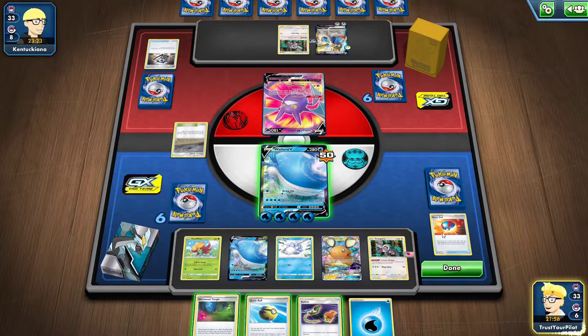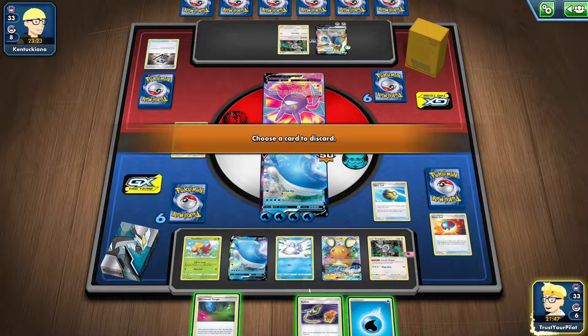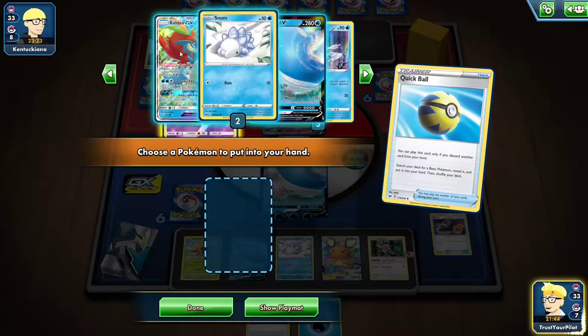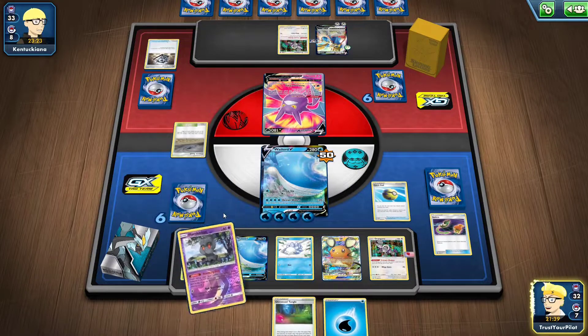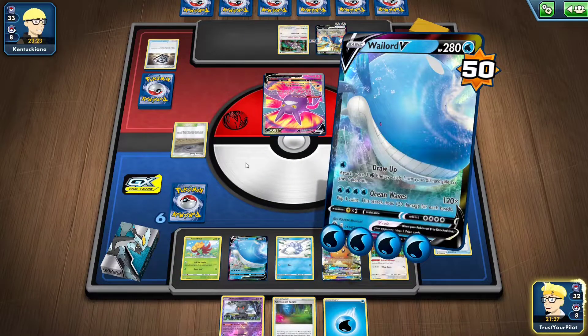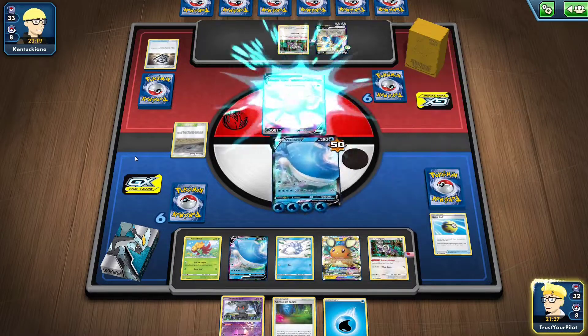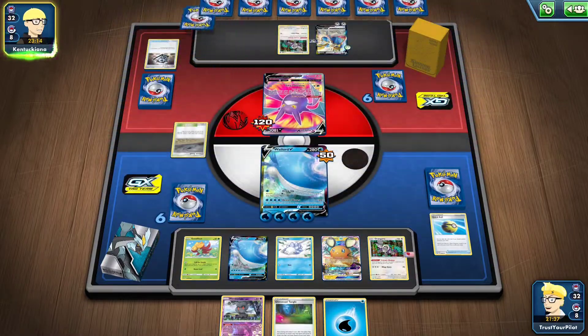I'm going to have some energy going in the discard. I don't really want to see a Snom as my top deck. If I whiff this knockout, I need something really good. So I'll get a preemptive Marshadow. Alright, Wailord — it's time to flip some coins. Two heads. Two heads. Here we go. Oh man. It's Galarian Cursola all over again. So that happens quite a bit.